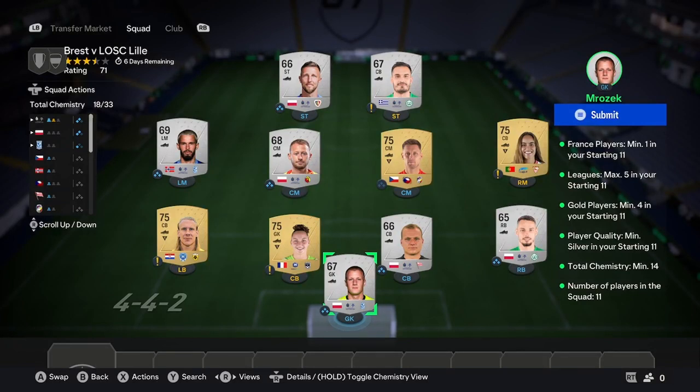Starting off with the first squad, all you're going to need is pick a random league that has a lot of silvers in it. It can be the Polish league, something like the K-League, stuff like that. And then just pick the home nation of that league that you chose. So if you did choose the Polish league, go for Polish players. If you did choose the K-League, go for Korean.